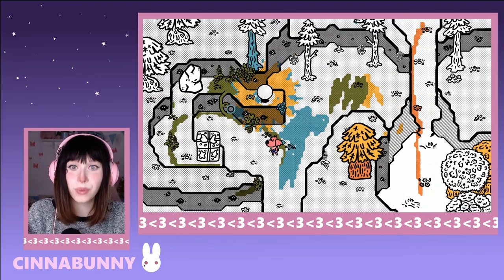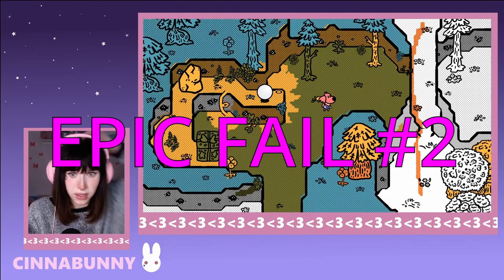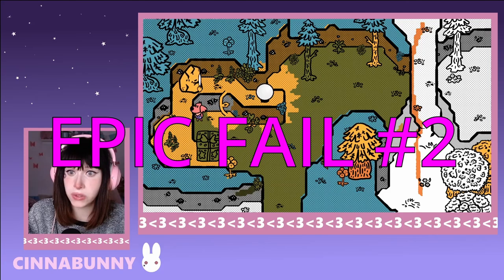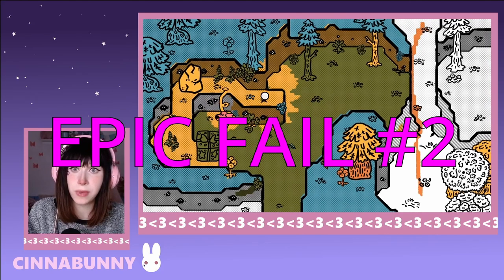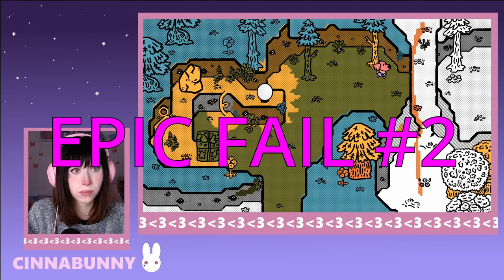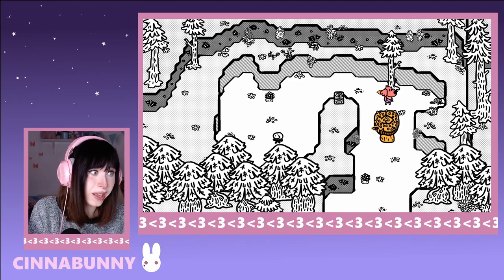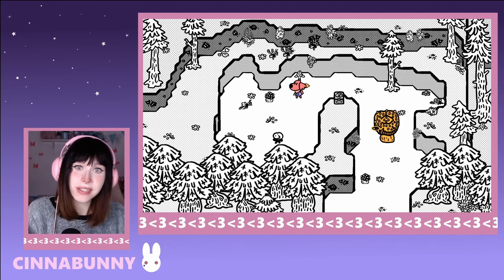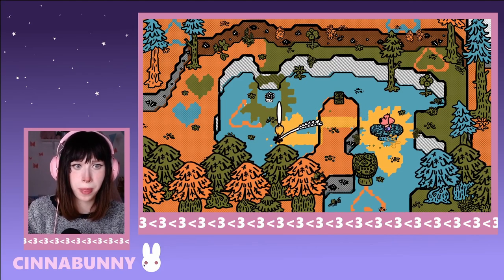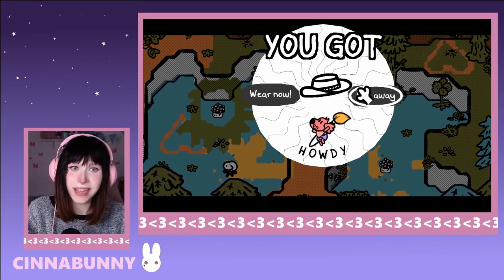We can get to this area where a big gift is - I'm so excited. I played around a bit but I don't think we can actually get up there yet, mostly because there's a stone in the way and I cannot find any way to get up on this platform. There's another gift we're going to get. I'll paint it real quick - we got a cowboy hat. I don't want to wear that though.